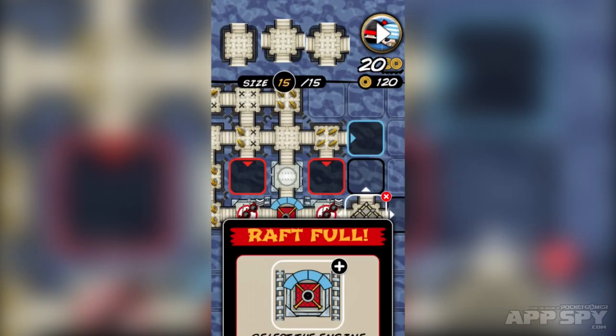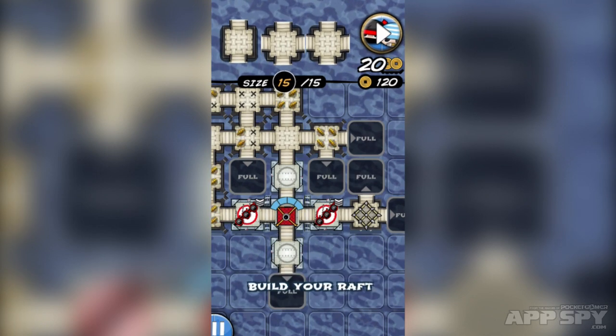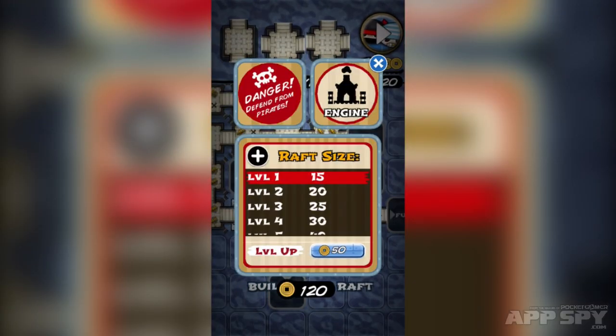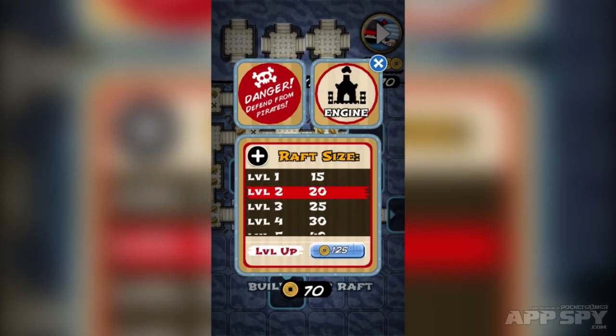We can select the engine to increase raft size if we want, making our raft even more powerful. There we are — the raft size is now up to 20.